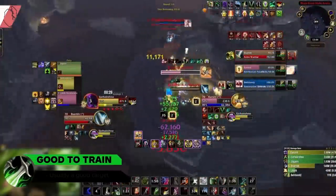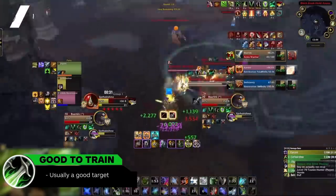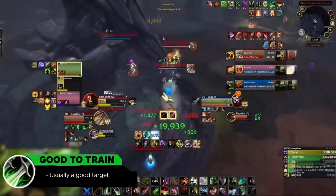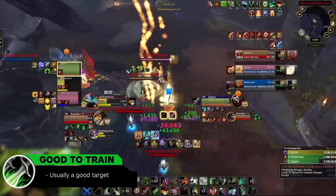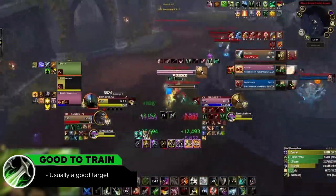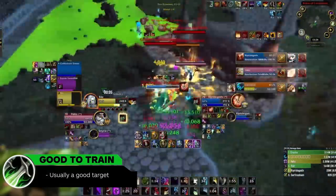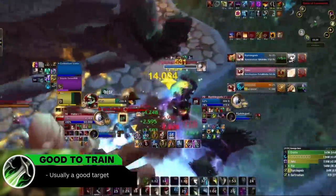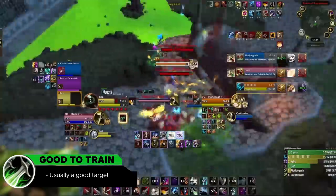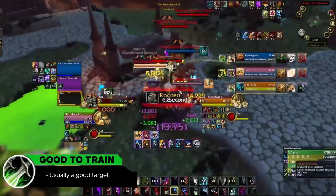On the other end of the spectrum, we have every spec of rogue. Assassination is the squishiest of them all, but the class in general takes a large amount of damage, especially into other melee. While Subtlety rogues can kite away and reset the fight, Assassination and Outlaw need to stay constantly pushed in to maximize pressure, which means they are almost always an accessible target. Rogues might have some of the best active defensives in the game with Vanish, Evasion, and Cloak of Shadows, but outside of these abilities, rogues definitely take a lot of damage — especially in stuns, where their only true line of defense is a clunky Cheat Death.